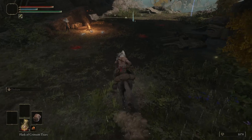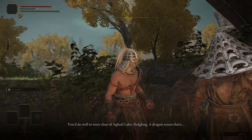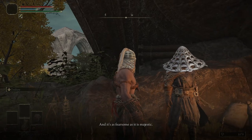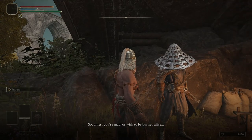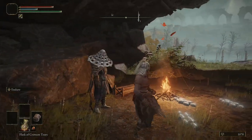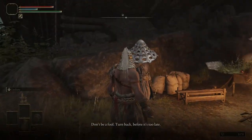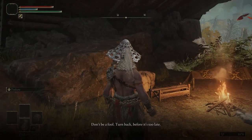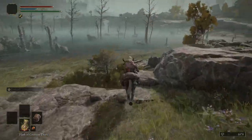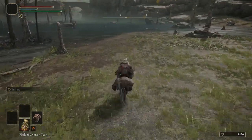He should be under this bridge. 'You must be the new tarnished. You do well to steer clear of Agheel Lake, fledgling. A dragon roosts there, and it's as fearsome as it is majestic. So unless you're mad, or wish to be burned alive, stay clear of the lake.' Technically he warns about the dragon around this area — 'Don't be a fool, turn back before it's too late.' I will skip that for now — it's not that important and doesn't give me enough tools anyway.